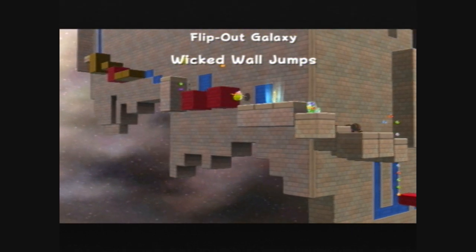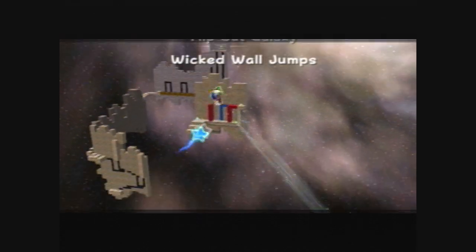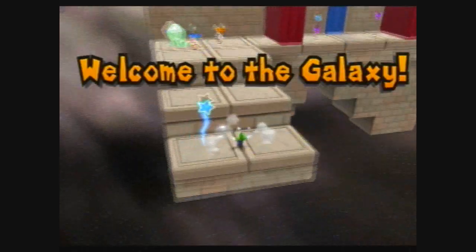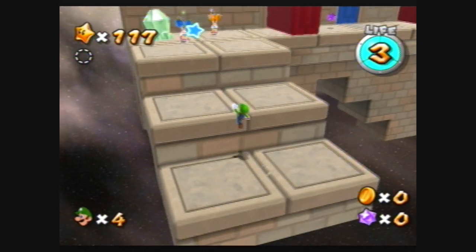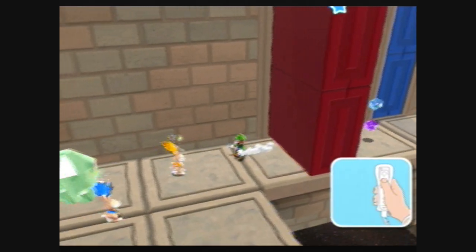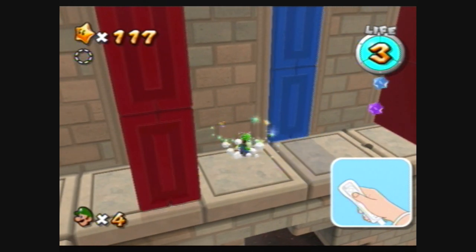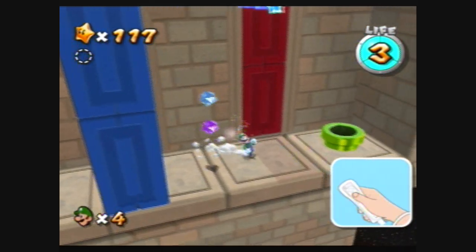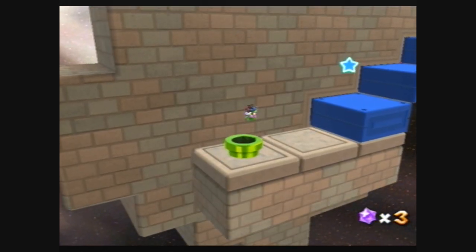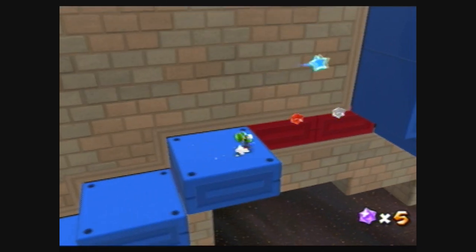So it looks like we might have to make some wicked wall jumps while going through this area. The rules are pretty much identical to the Flip-Swap Galaxy — do you guys remember that? Whenever you shake the Wiimote, red and blue switch places. So if you want the blue platforms out, shake the Wiimote; if you want the red platforms out, shake the Wiimote again.